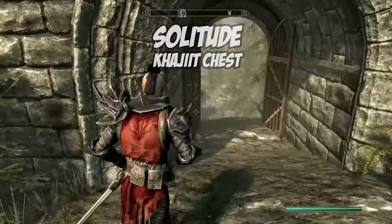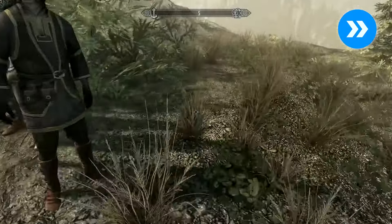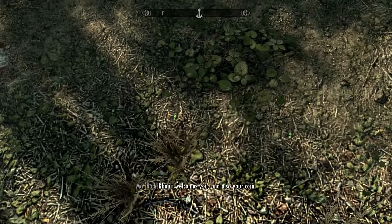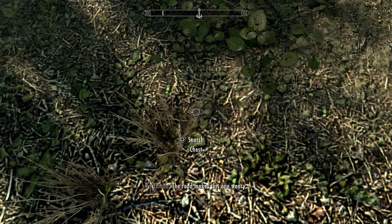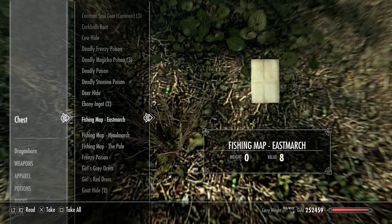You'll find the third chest, once again belonging to Khajiit traders, just outside of Solitude. Head outside of the main gates, walk over to this little patch of land and face the ground once again. This may take a little bit of rummaging around, but there's another chest waiting for you here.